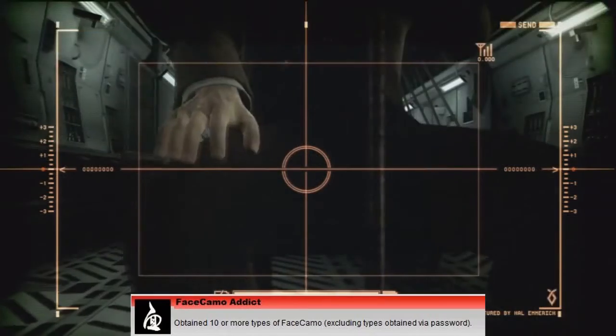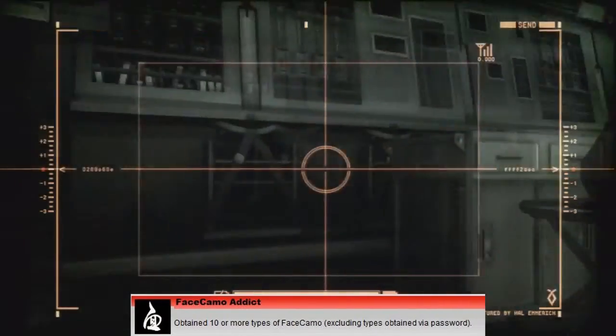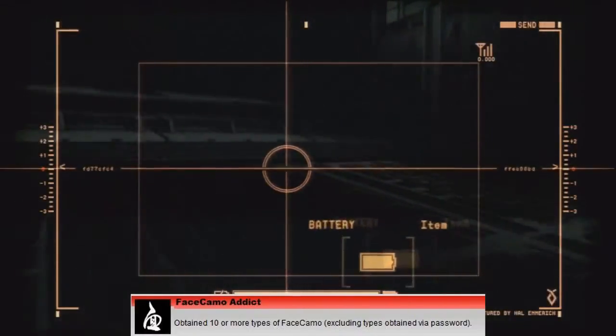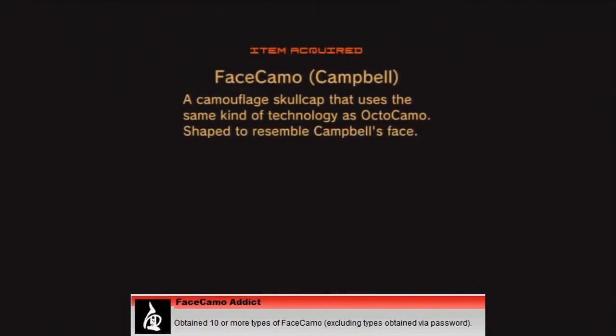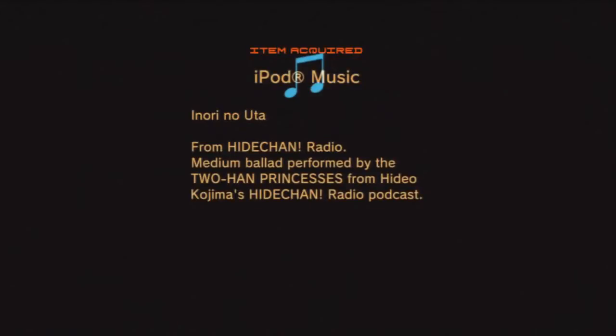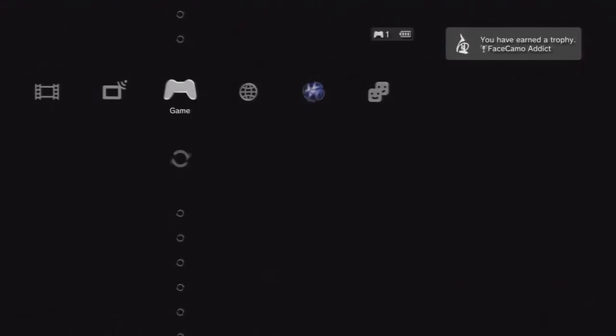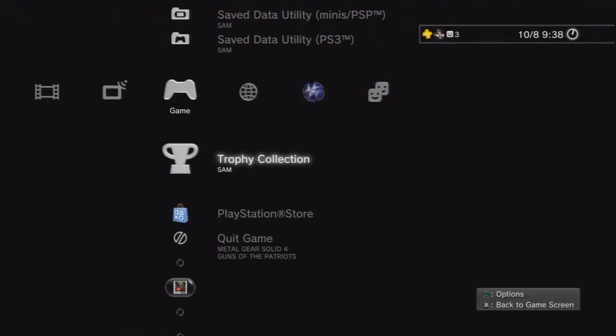In the mission briefings — which you can also access from the main menu — while you're controlling Mark 2 you have to bump into the characters to unlock their face camo. Mission briefing 1 is Roy Campbell, mission briefing 2 is Otacon, and mission briefings 3 and 4 are Naomi and Sonny. That's another four different face camos, bringing the total to 12.